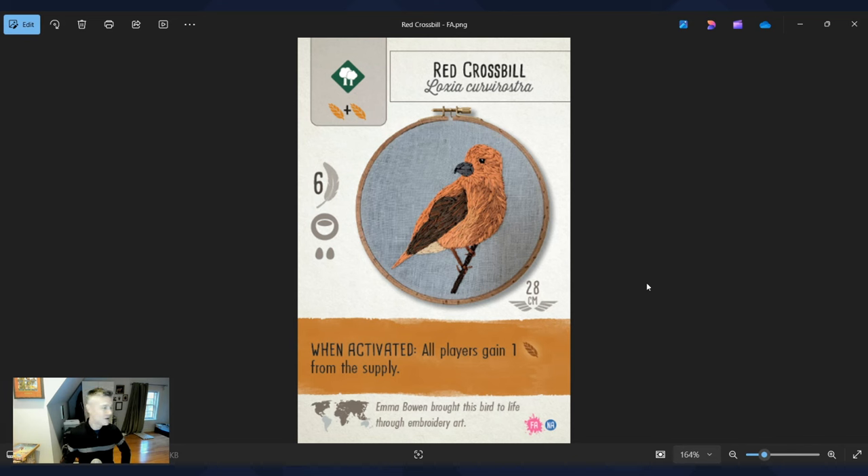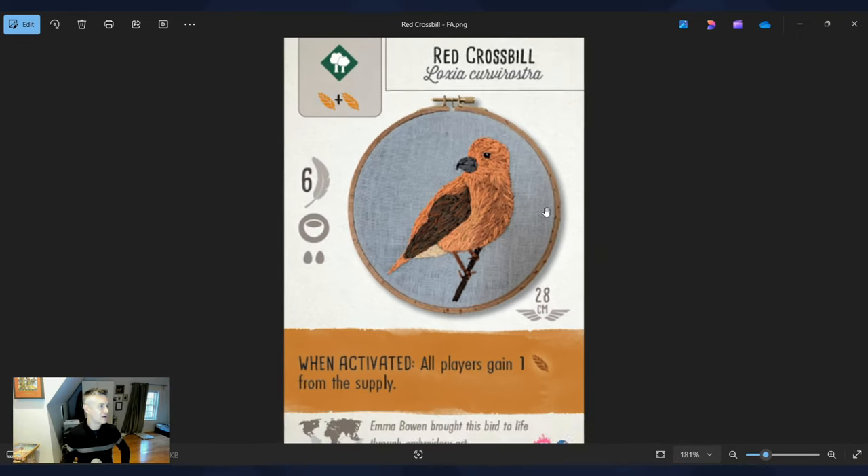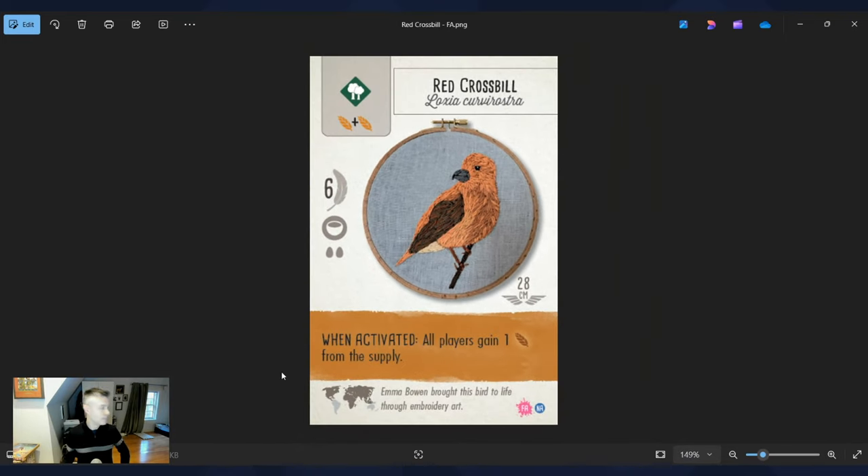Here's another fan art illustration — the Red Crossbill. I chose it largely because of the medium: Emma Bowen brought this bird to life through embroidery art. There are two or three birds that used embroidery, and this one is really impressive. Look at the variety of colored yarns that bring the bird to life. It also has a nice positive player interaction ability: when activated, all players gain one seed from the supply.